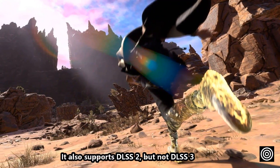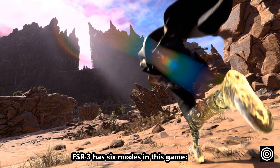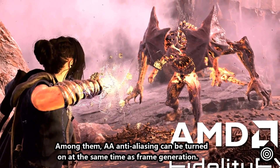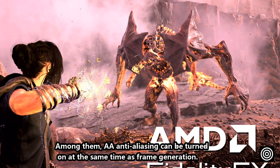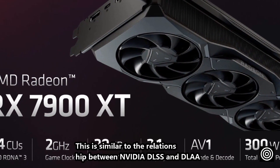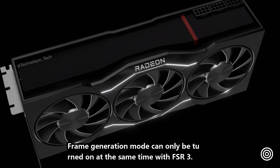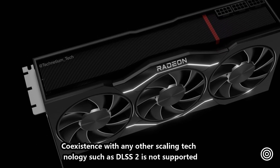The game also supports DLSS2, but not DLSS3. FSR3 has 6 modes in this game: frame generation, native AA, quality, balance, performance, and high performance. AA anti-aliasing can be turned on at the same time as frame generation, or you can enable only one — similar to the relationship between NVIDIA DLSS and DLAA. Frame generation mode can only be used together with FSR3; coexistence with any other scaling technology such as DLSS2 is not supported.